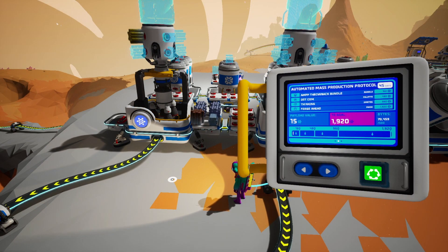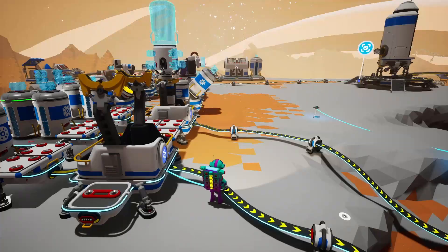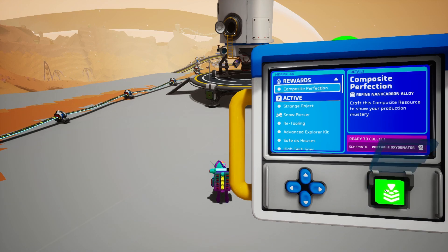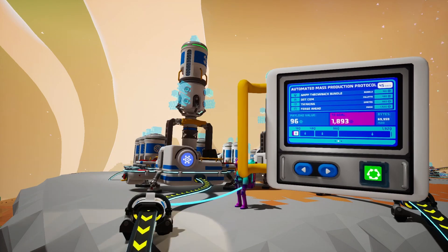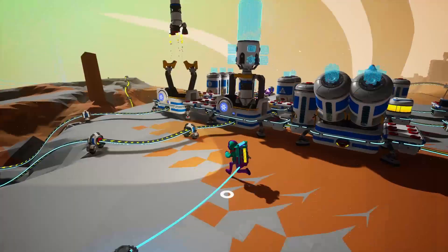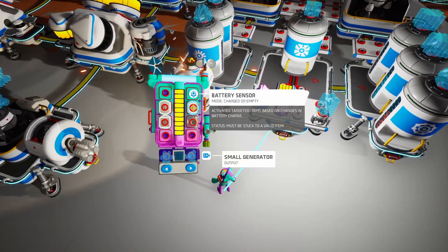Is it worth going to Aatrox for 15 points? So that's 27 points right there — let's send it and see what happens. I forgot to mention, this also takes 500 bytes, but that's not a lot. We got a schematic for the portable oxygenator — that's great, we'll take that. A full medium resource canister of aluminum, meaning 32 of them, grants 96 points. And it's back — it brought us stuff, a lot of trash though. This can go right into the shredder.